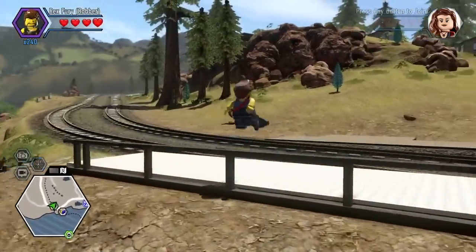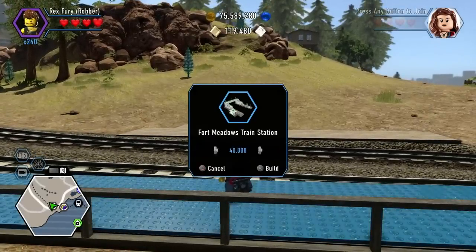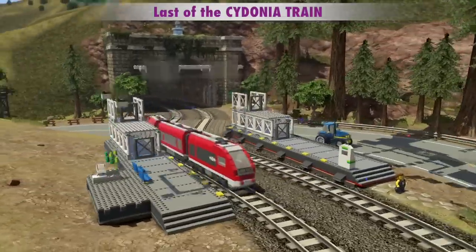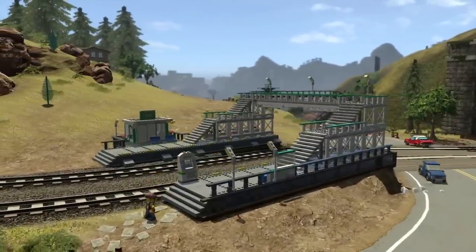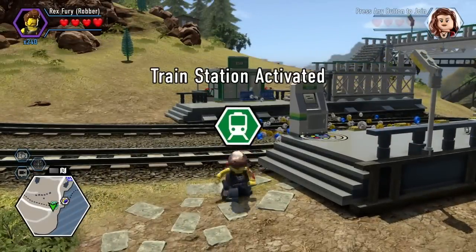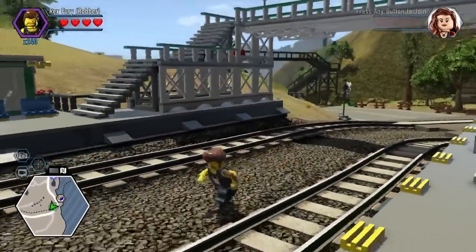Fort Meadows was the last train station I unlocked because I needed to collect some Super Bricks in order to buy it. There's the last time we'll see the Cydonia. Once we get all the train stations activated, we get the Emerald Knight, which replaces the Cydonia.